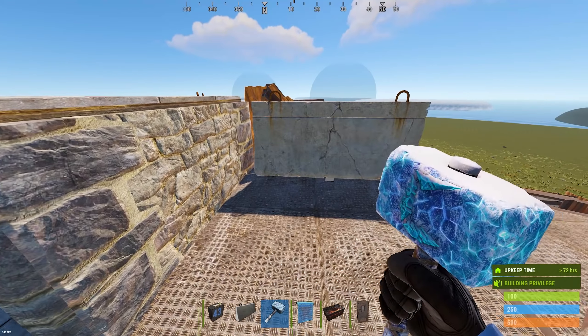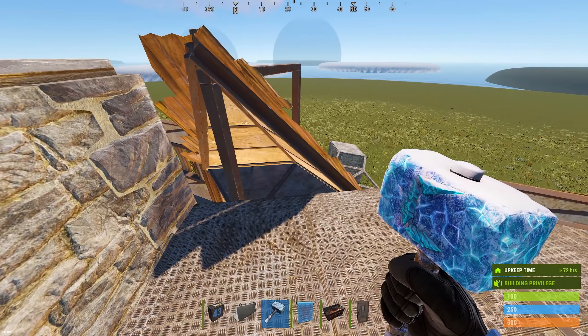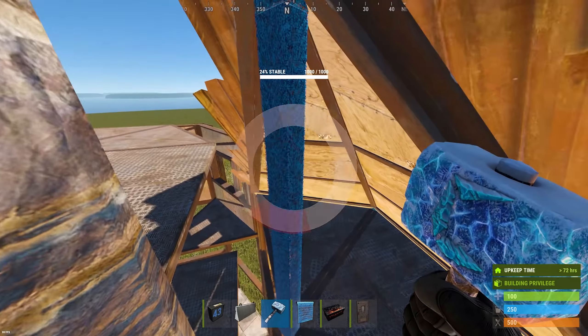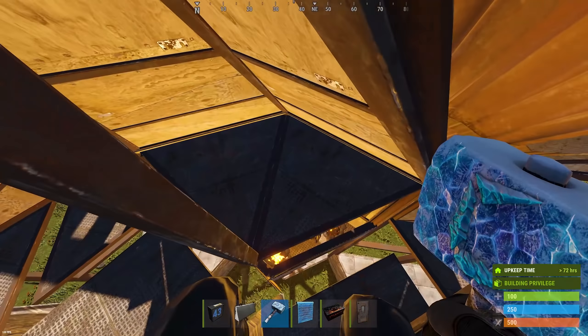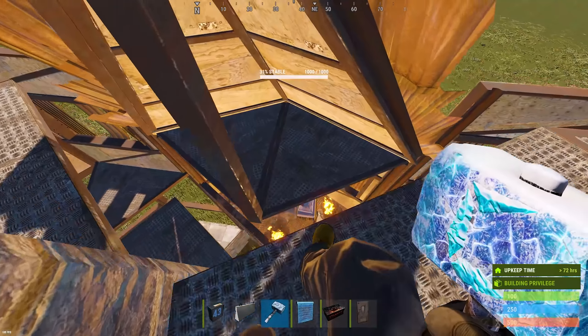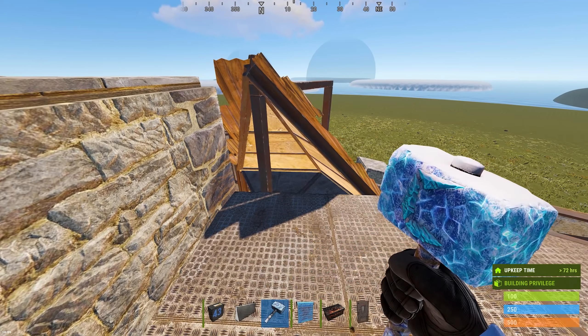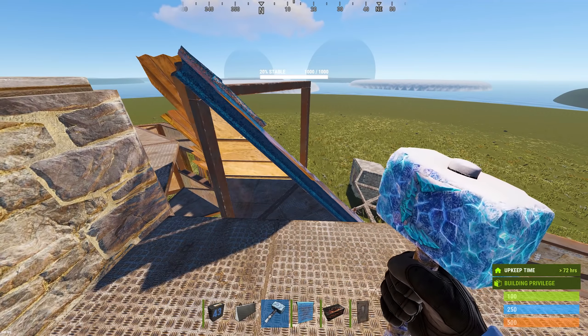You might be asking, what happens if someone MLRS your roof? Don't worry — if these break, you still cannot get down into this. That is the function of this door frame. This is why we place it — you are not able to get down into the shooting floor. Repeat this on all three sides of the base, then move on to placing our compound walls.